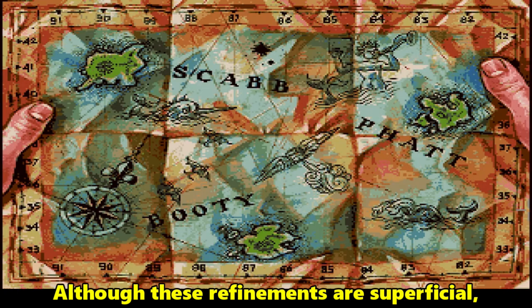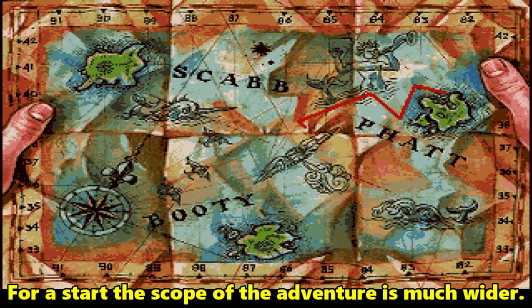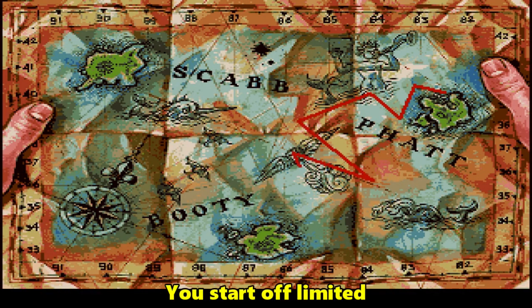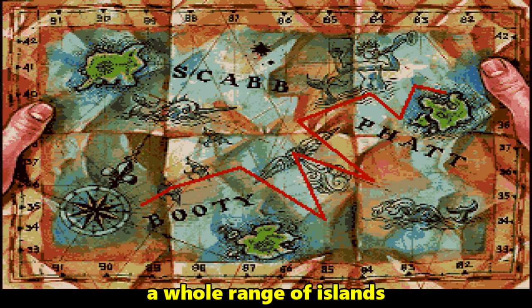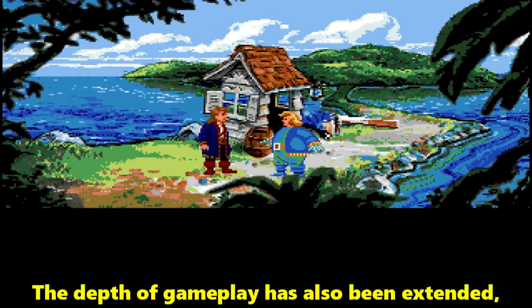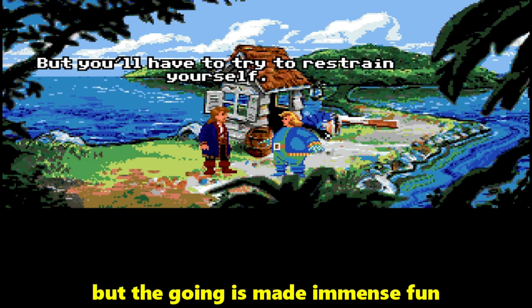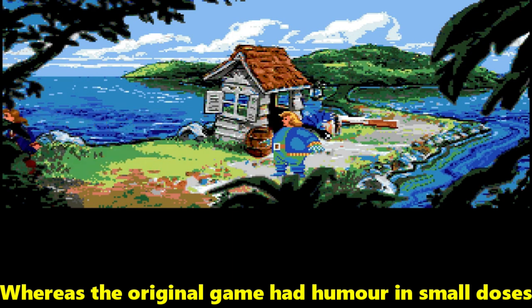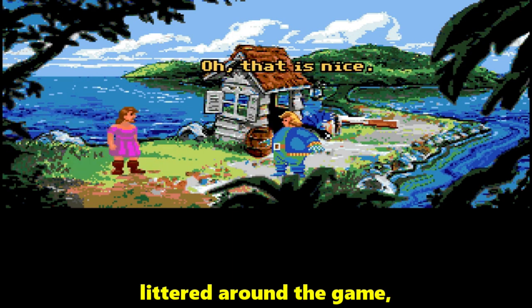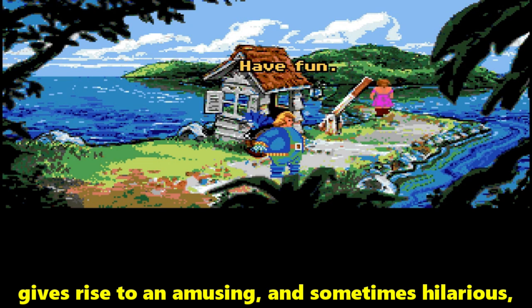Although these refinements are superficial, they aren't the only things that have been improved about the game. The scope of the adventure is much wider — you start off limited to moving around on Scab Island, but the quest then spreads to encompass a whole range of islands, and all this before you've even found the treasure map. The depth of gameplay has also been extended, requiring some serious brain stretching at times, but the going is made immense fun by the application of a massive helping of humour. Pretty much everything you do and everyone you meet gives rise to an amusing, and sometimes hilarious, situation.